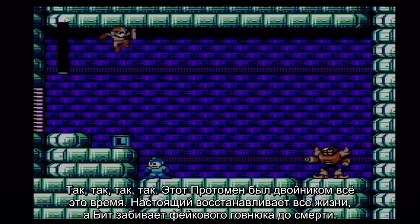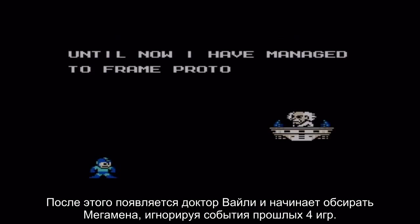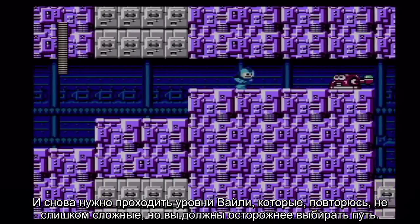The real Proto Man helps Mega Man restore his energy, while Beat the bird pecks the fake one to death. Once that's over, Dr. Wily appears to begin shit-talking Mega Man, completely ignoring the past five games worth of defeats.